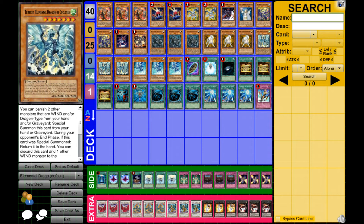For spells and traps, we have Burial from a Different Dimension, Charge of the Light Brigade, Dark Hole, triple Gold Sarcophagus, Heavy Storm, Monster Reborn, triple MST, and triple Seven Star Sword. Seven Star Sword reads: banish one level seven monster from your hand or face-up on your side of the field to draw two cards — you can only activate one per turn. This card is very, very good, especially for the Incarnate Dragons, since banishing them triggers their effects, so it's essentially a plus. We also have Return from a Different Dimension, which is very good if you're trying to go for an OTK.